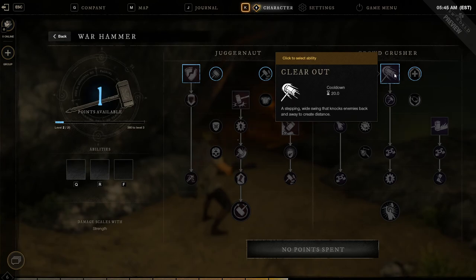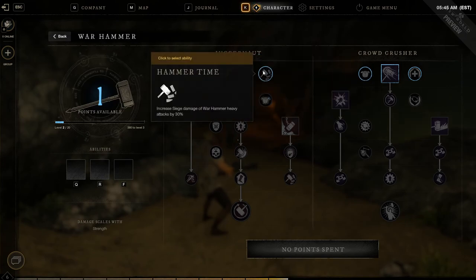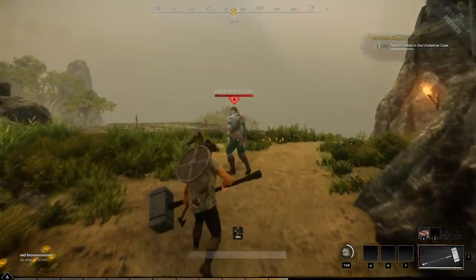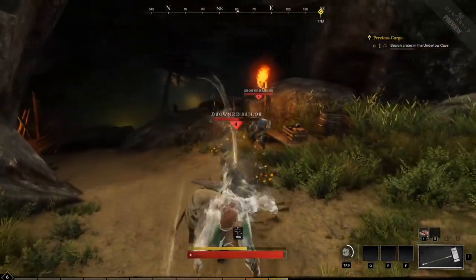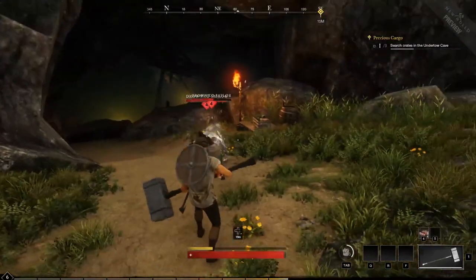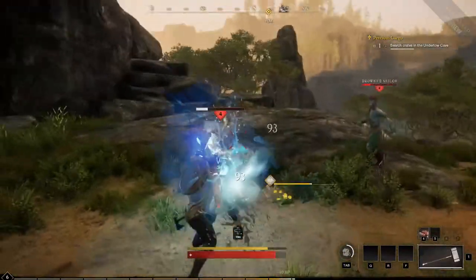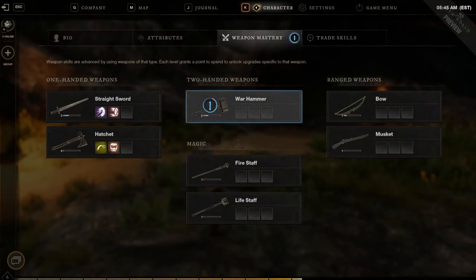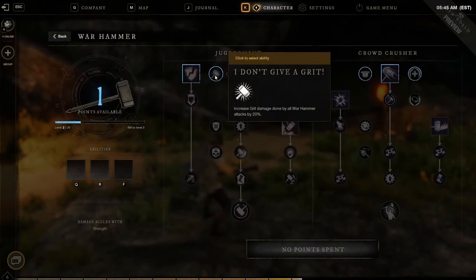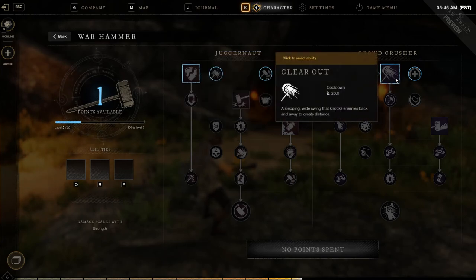Looking at warhammer upgrades — maximum hit points, wide swing to knock enemies back, armor, and siege damage. I don't want siege damage. There's also a Grit upgrade that increases grit and damage done by all warhammer attacks. The swing time on this thing is pretty slow, but I think I'm going to go with the Grit upgrade.